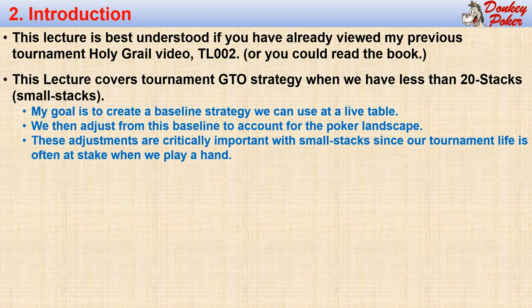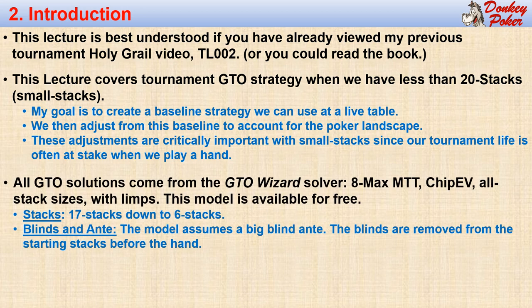We usually adjust from this baseline to account for our poker landscape. This adjustment is critical during small stack play because our tournament life is often in jeopardy. All of my Holy Grail strategies are based on the GTO Wizard 8-Max MTT model, which is accessible for free. I will analyze stack sizes from 6 big blinds to 17 big blinds for this lecture. GTO Wizard assumes a big blind ante.